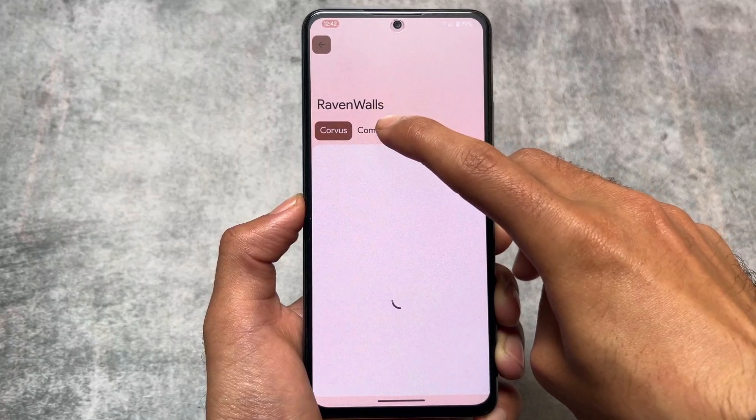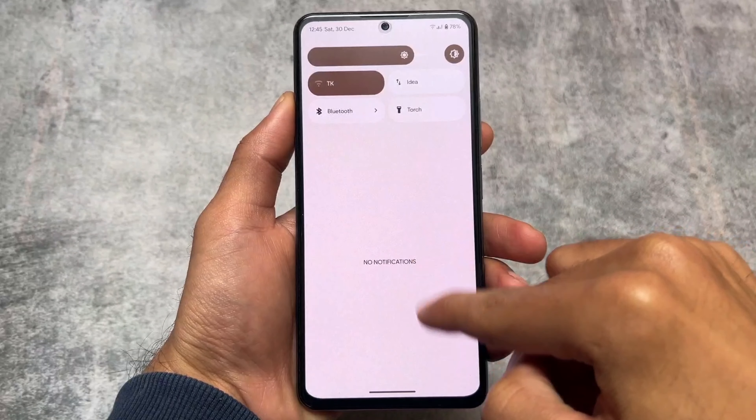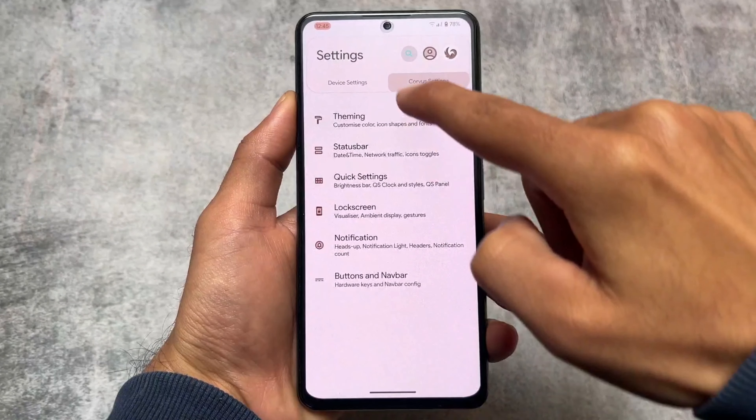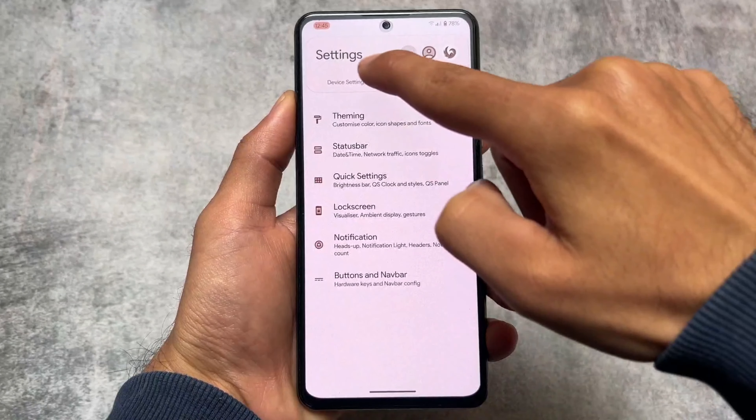Let's have a quick look at some of these customizations and features which were quite useful for your device. It brings useful features like custom UI theming — in case you want to try out some custom colors on your device, that option is available here. Including these theming options, which you can also do with the Repainter app available on the Google Play Store for free by installing with root permission. In some custom ROMs those things are implemented by default.